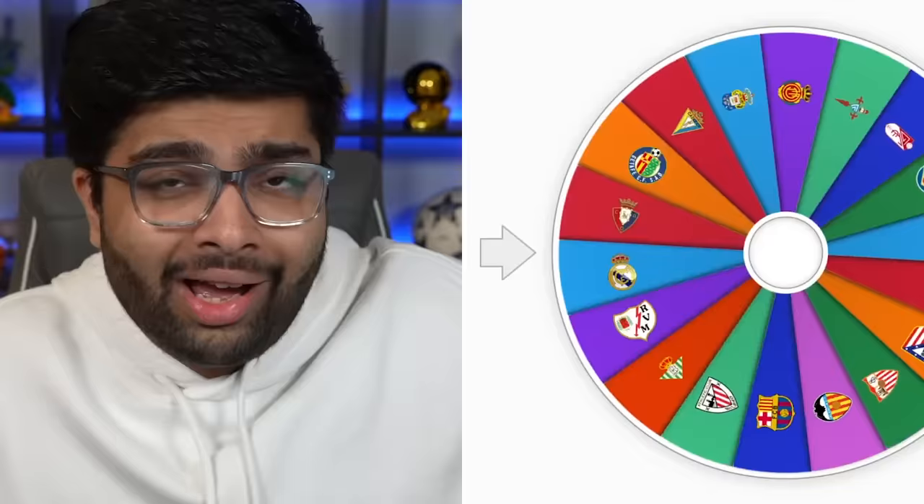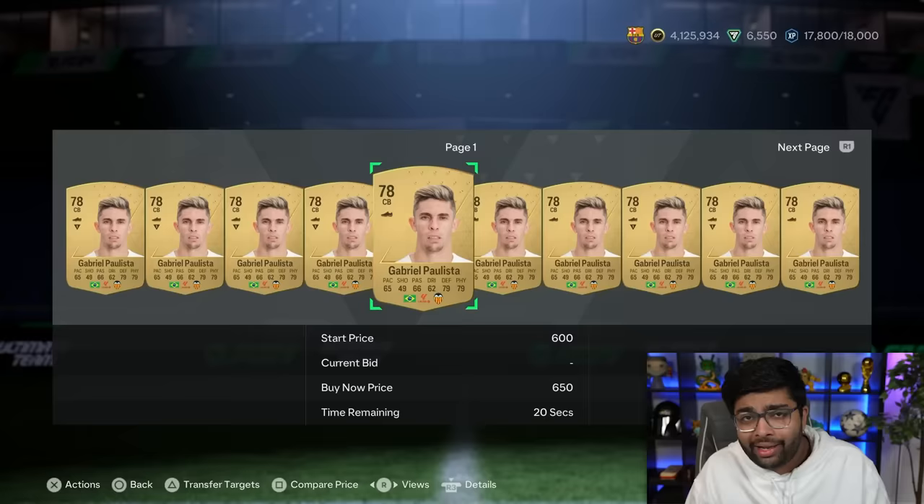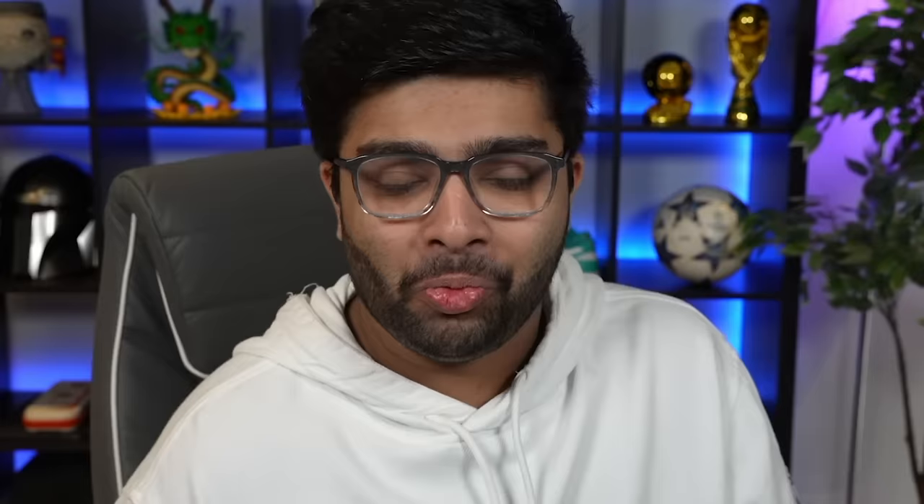Time to pick our first centre-back. We might be using our icon or hero upgrade — kind of depends on the club we get. It's Valencia. Surely they've got some decent players. But Valencia fell off. The best centre-back they've got is Gabriel Paulista. And I just checked — they don't have any icon or hero centre-back we can upgrade to. This team is actually hilarious. We've got a silver player in goal and a gold non-rare at centre-back. My defence literally makes me want to cry.